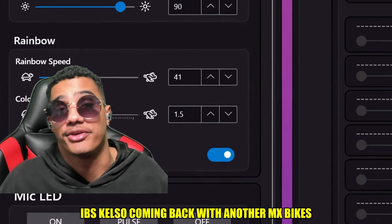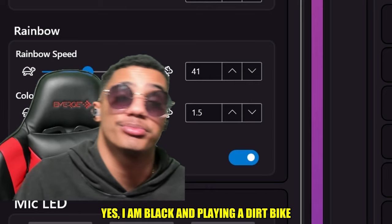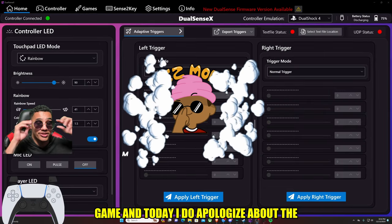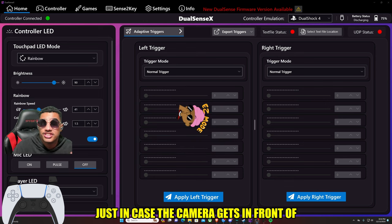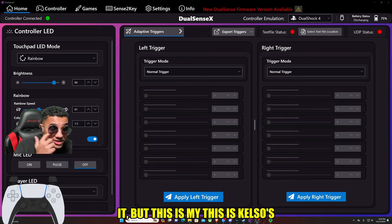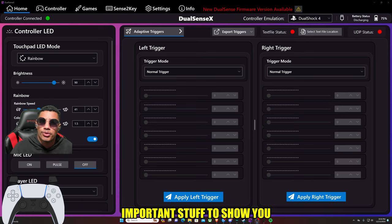What's up, this is John Chabot, IBS Kelso coming back right now with MX Bikes. Before you adjust your phone brightness to change your monitor settings, yes I am playing a dirt bike game, and today I do apologize about the shades — light is bright. I will be taking the camera on and off just to show you guys the settings, but this is Kelso's settings video and I got some pretty important stuff to show you.